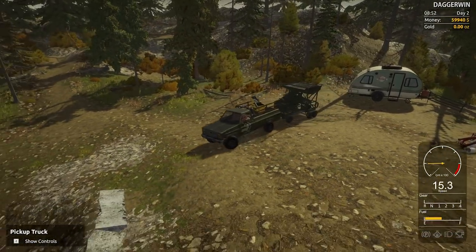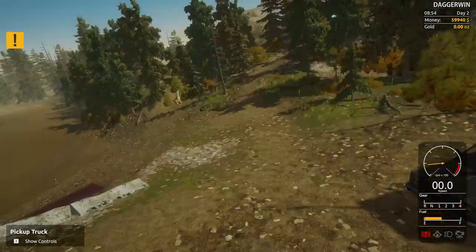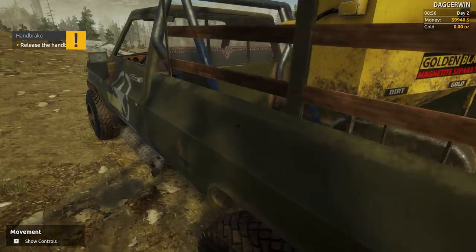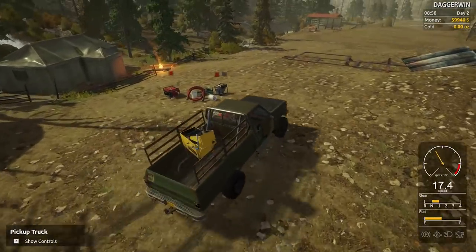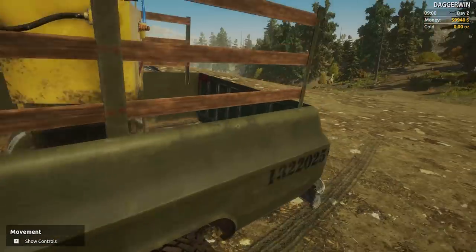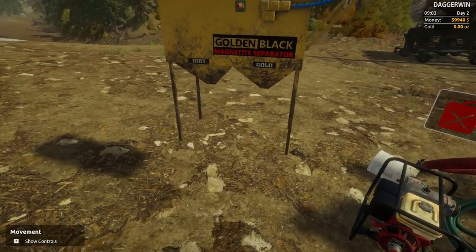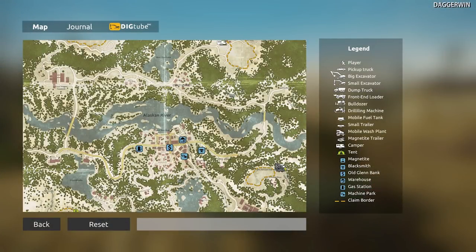Just for the time being, before I figure out exactly where these things need to go, this can be parked here. Put the handbrake on, drop it off. We also need to get some fuel. There was a fuel tanker trailer, but obviously that needs to be filled up, and I'm not entirely sure where the fuel station is. Gas station — just there. That should be fairly simple then.